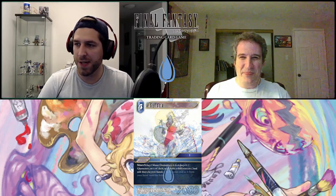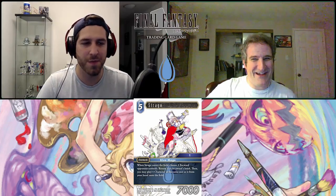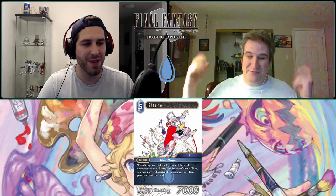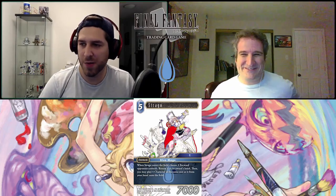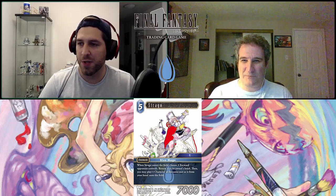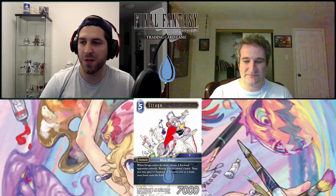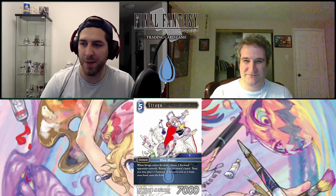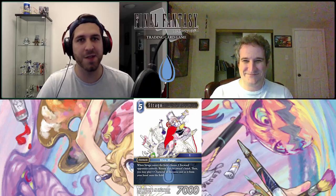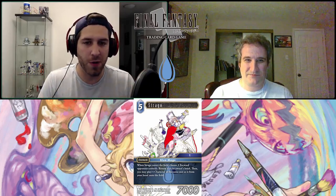Next up is Strago — a five-CP forward, job Blue Mage, category Six. When Strago enters the field, choose one forward your opponent controls, return it to its owner's hand, then you may play one character of the same cost from your hand onto the field. He has 7,000 power. This is a super cool effect. The difficult components: they need a good target you really don't want to come back, and you need a card in hand with the same cost as their target. Hitting four- and three-cost cards are most likely to give you something to play.